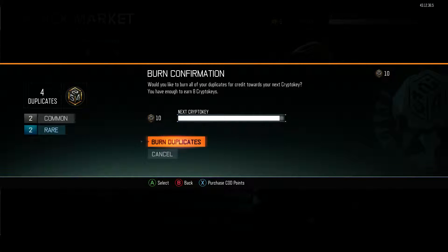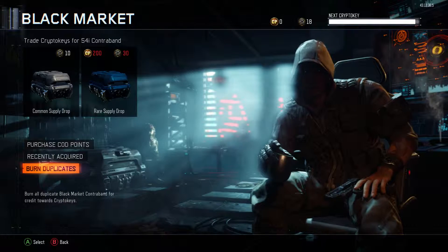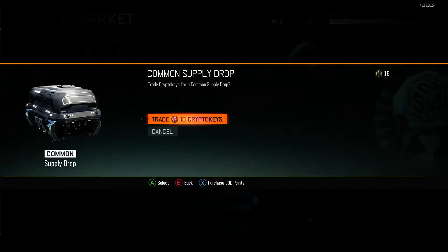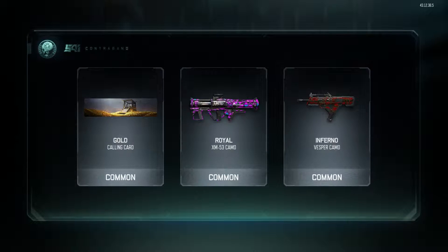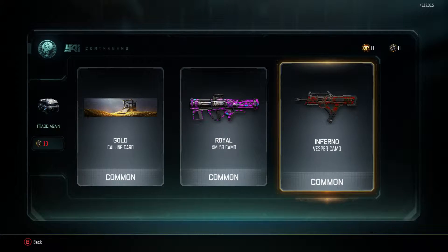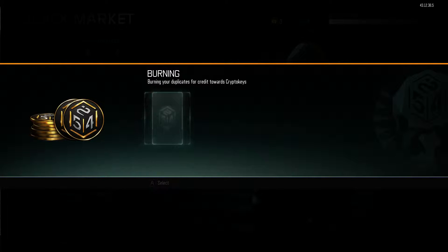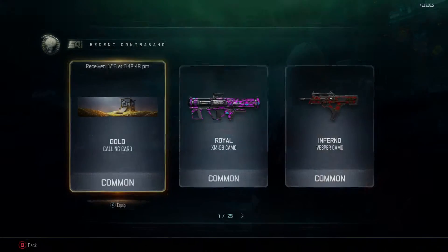Let's see if I can burn some duplicates — I can burn 2 commons for 4 crypto keys, so that takes me up to 18. I can open up a common supply drop and let's see what we get. Common calling card, a common camo and another common camo. That's not very good. I can burn duplicates, so that gives me 9 crypto keys — I can't open up another one.